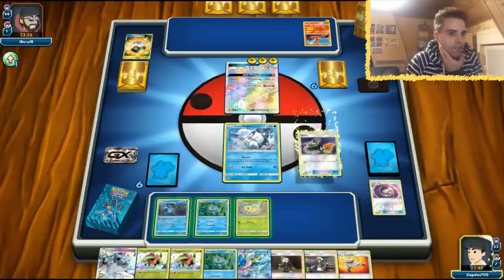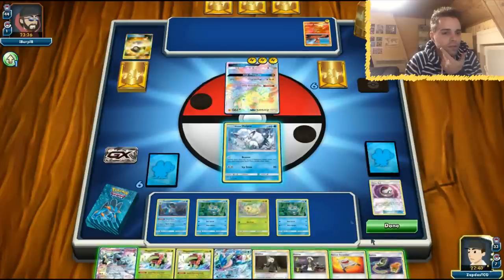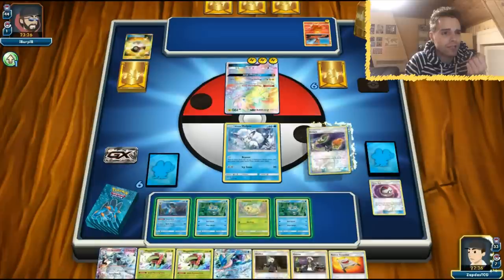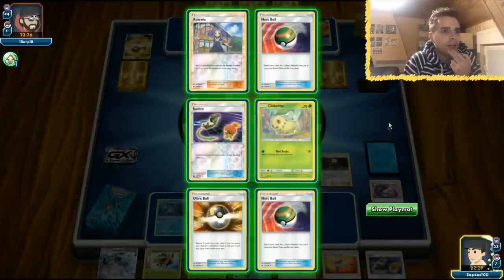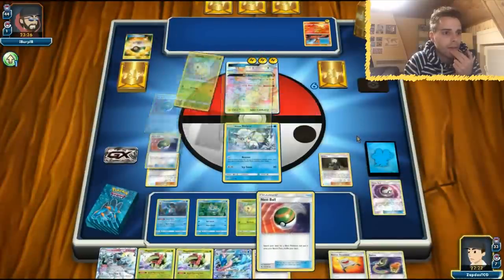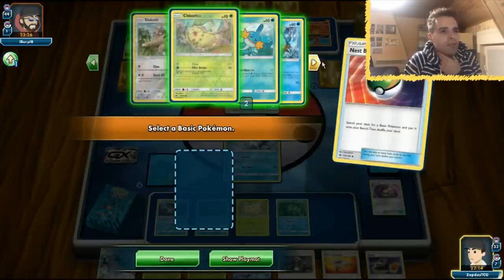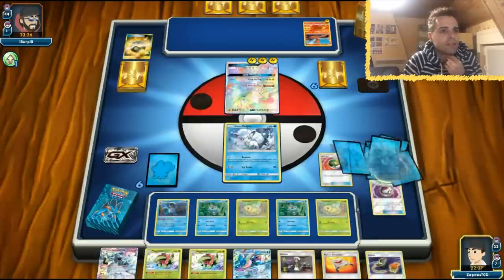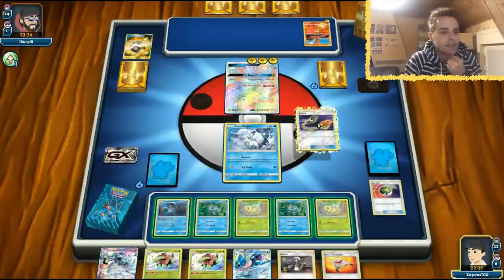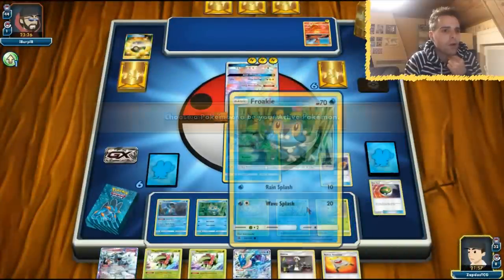I could use Guzma, but he can free retreat thanks to his ability. First things first, let's use Gladion and see what else we can get. Lots of Nest Balls. Acerola is good. I'm going to go for a Nest Ball and thin out the deck. We're going to grab ourselves another Chikorita. We have the Ability Block, which could be interesting, but getting out Meganium is the main key here. Vulpix also needs to stay alive — hopefully he doesn't have a Guzma in hand. We could Beacon, but we don't have any draw support, so I'm just going to swap over to a Froakie.